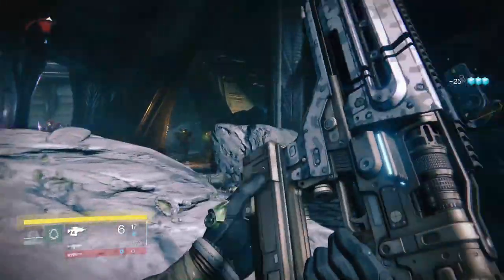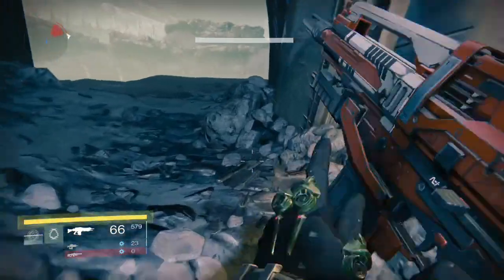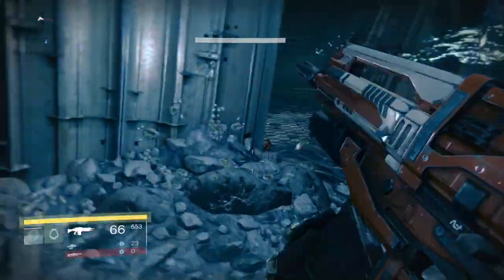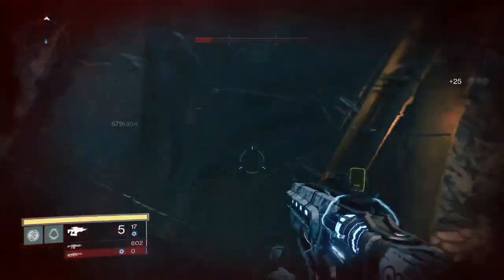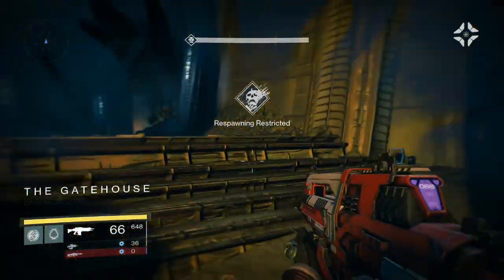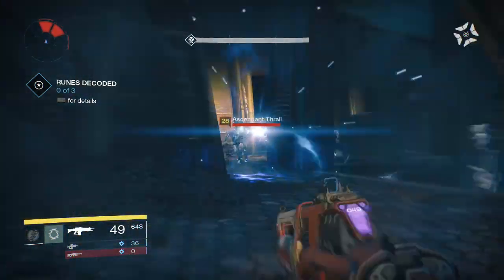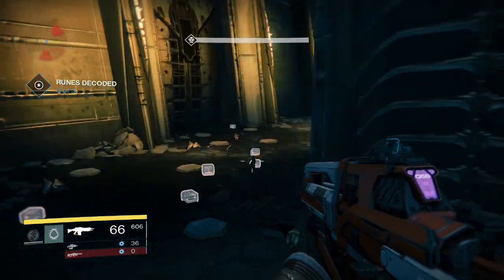It judges your weapon's effectiveness towards high level enemies, and you encounter many high or similar level enemies within the game — so this is where it matters most. As for PvP, this won't matter much or at all. The attack stat would barely affect your gameplay, and that's only when the level advantage is enabled, which is only during the Iron Banner event. Any other game types — such as control, clash, rumble, skirmish, or salvage — as long as the level advantage is disabled, the attack stat will not matter at all.